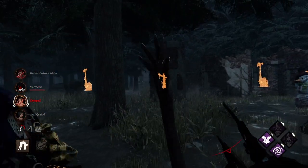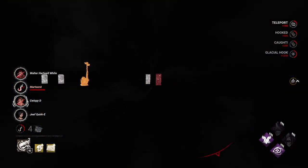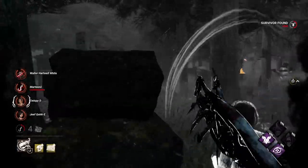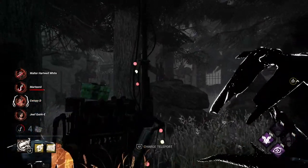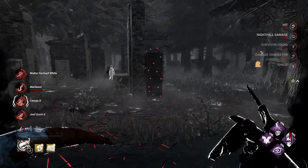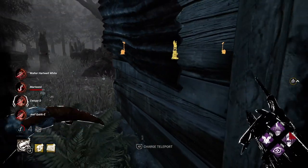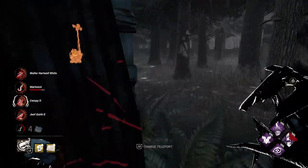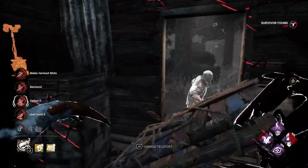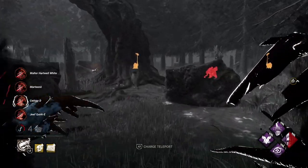So we had a little rough start but we got the pressure going right now — being so oppressive, no gens are getting worked on, they're just trying to reset. We got our power back again, let's go ahead and teleport this way. Looks like they are opting to heal over here once again. There's a hit, I saw someone else — go ahead and kick this for Brine. I'll let her go and run over this way, I like this chase more. Pallet out the way — he's very quiet, must have Iron Will on. And they're healing under hook once again.